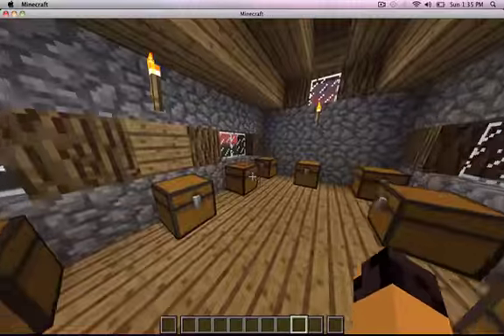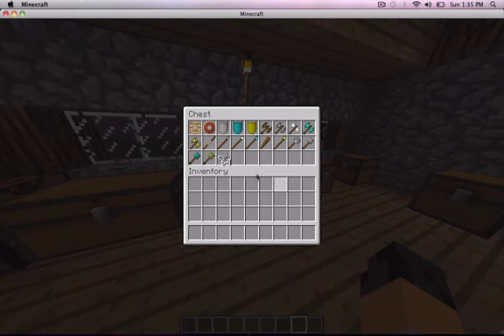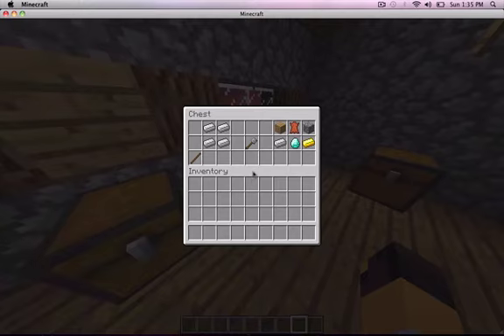You're the blacksmith. So the first thing is the mace. This is the crafting recipe for the mace: one stick here and four iron ingots here.